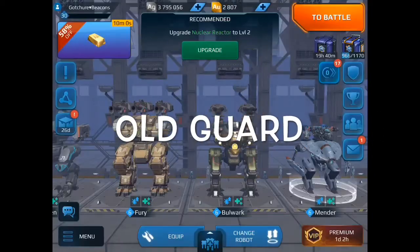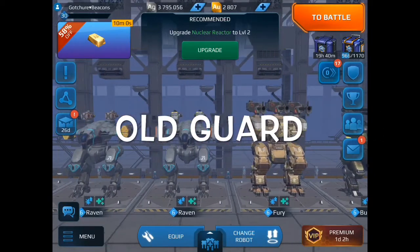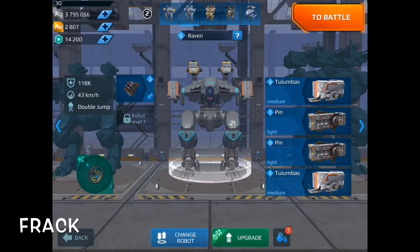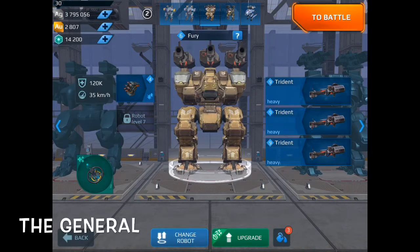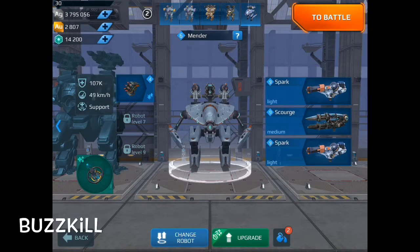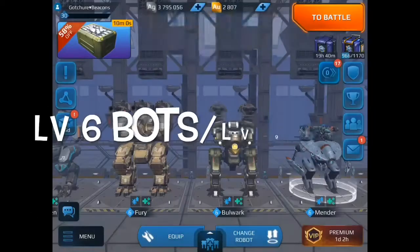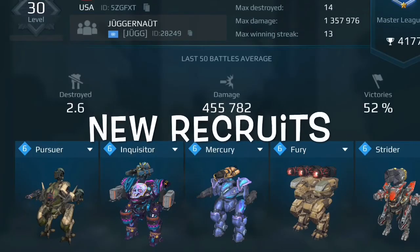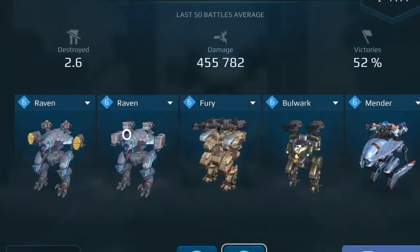And then we got the old guard — everyone's favorite, don't forget about them. First we got Frick, my Death Button Raven with Orkins and Panadas; then his twin brother Frick, my Russian Death Button Raven with Talambas and Pins; then The General with my beautiful Trident Fury; then Reaper, my Avenger Bulwark; and then everyone's favorite, Buzzkill, my Spark Scourge Mender. These bots are level 6 and all their weapons are at level 9. These boys have climbed their ranks all the way up to Master 3, so they're fighting way above their weight class.